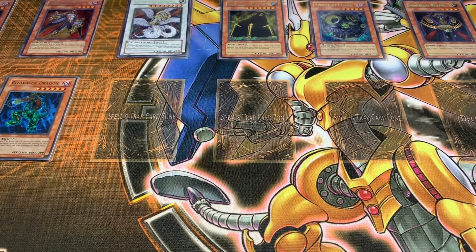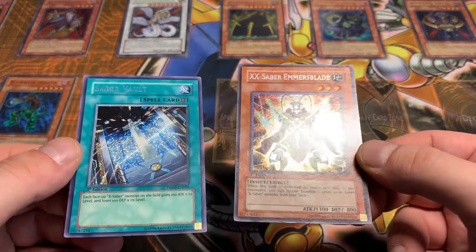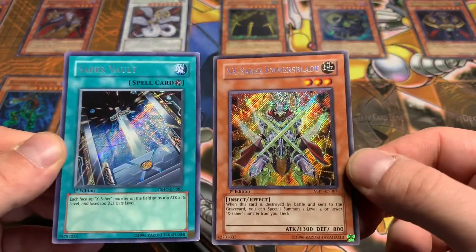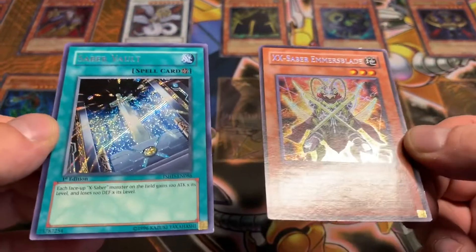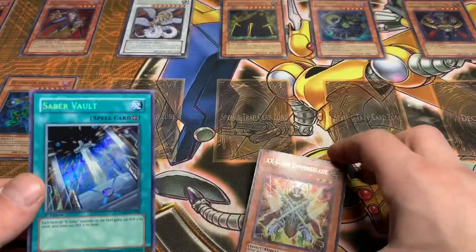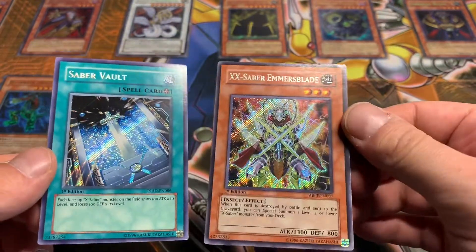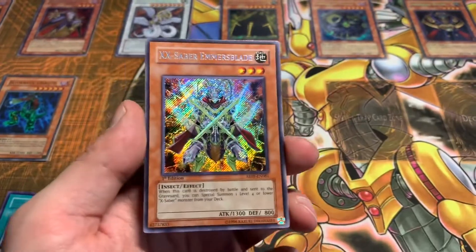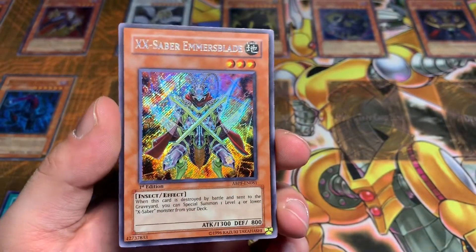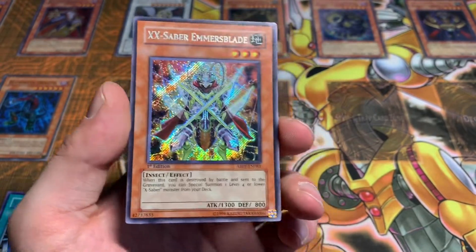Our next cards kind of go together, so I'll show them off together. We have X-Saber Vault and XX-Saber Emersblader. So unfortunate — notice right off the bat with Emersblader, right at the top corner there, you can see there's a little bend. It sucks because the rest of the card looks okay. That's what you get when you order from places like Troll and Toad. Then you have X-Saber Vault — an equip card to go along with it. It's a pretty cool, epic-looking X-Saber to go along with the rest.